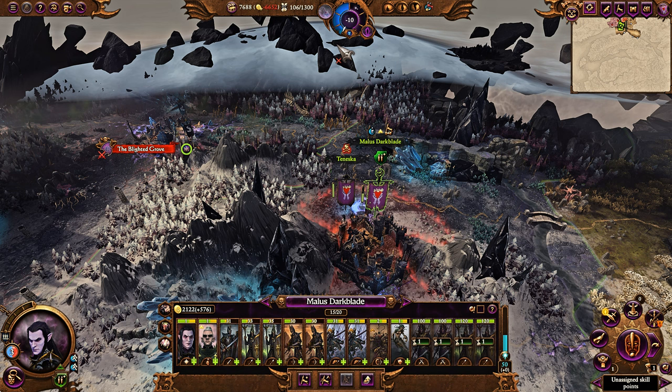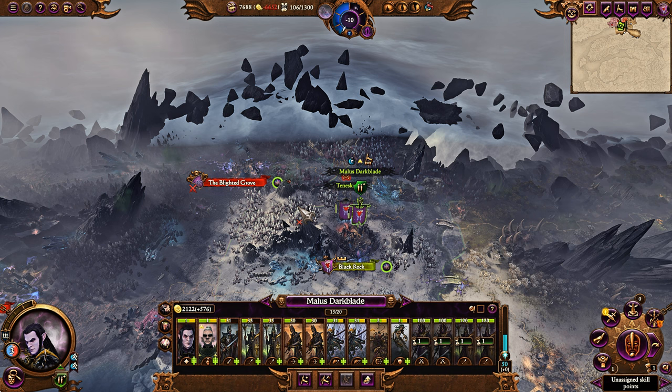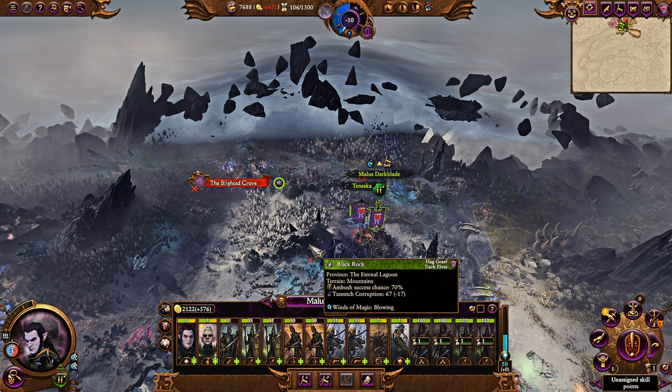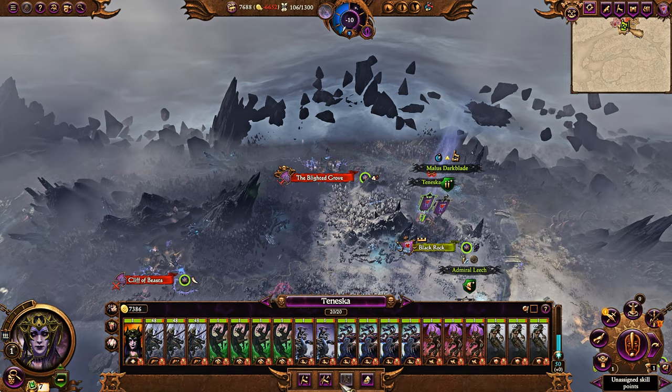Either you can solo entire armies with full possession, or you can make your faction incredibly powerful — there are a lot of benefits, and the Dark Elves are already in a pretty good spot. Malus just takes them up a significant notch. I would say Lokhir probably has the better campaign situation overall, just because Lokhir can recruit a lot of Black Arks. But just starting with a Black Ark and having that 100 growth is very significant, and being able to spawn a doomstack with a proper lord is also pretty damn ridiculous.